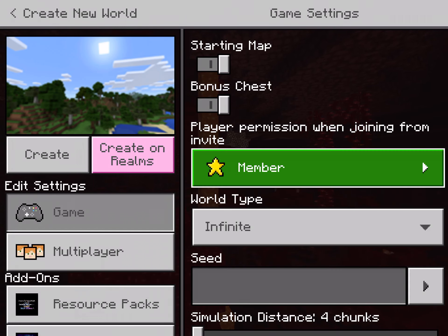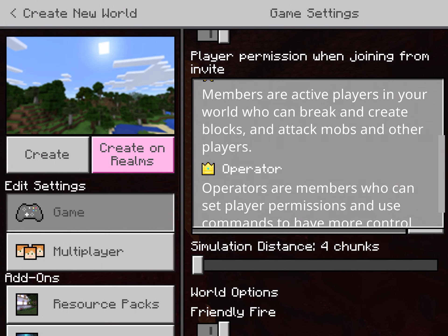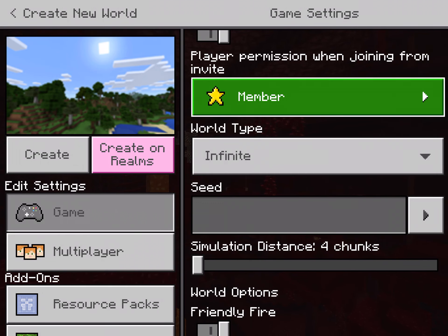These settings are for when people join your world. They can be a Visitor, which can't do anything; a Member, who can do all the normal stuff; or an Operator, who can use cheats and commands.